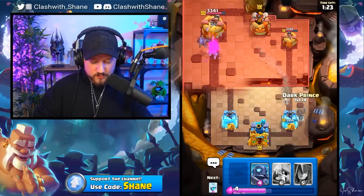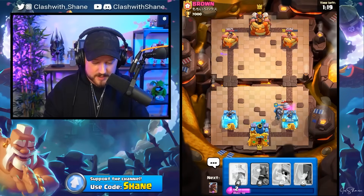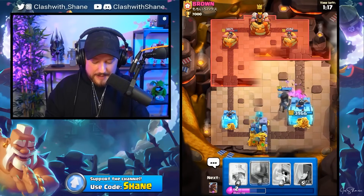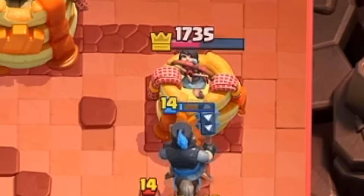There's a Goblin Drill but I've got a Dark Prince. The Mini Pekka got so much damage. Dark Prince goes in here, destroys the Goblin Drill, no damage done. The Dark Prince should get a charge off if he doesn't spawn anything. And yes, it does — that's all I needed.